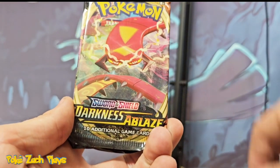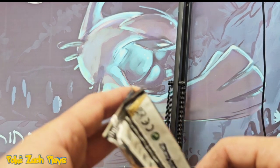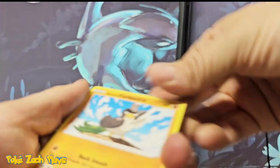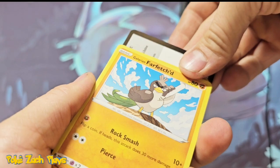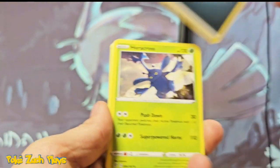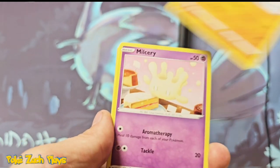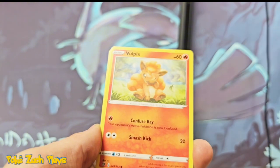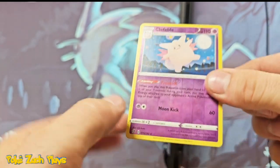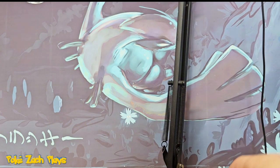We've got Lost Origin — probably the same lineup — Darkness Ablaze and Rebel Clash. Let's start with Rebel Clash. We have another Darkness Ablaze — wait, what the heck? It's got a different picture on it. Darkness Energy. Heracross. Farfetch'd. Vulpix. We got a Reverse Clefable Rare. Not even a holo. These older Sword and Shield packs are just brutal.